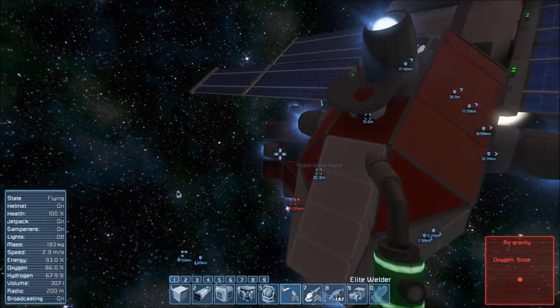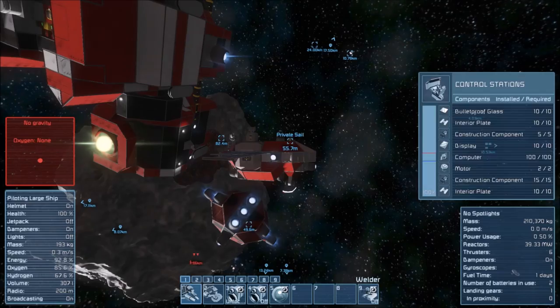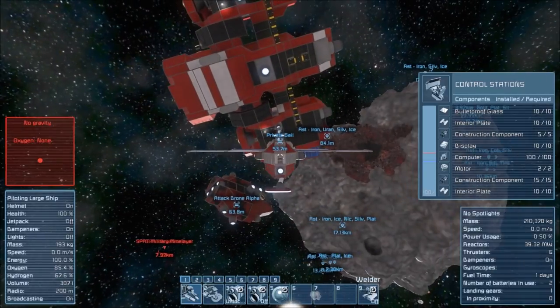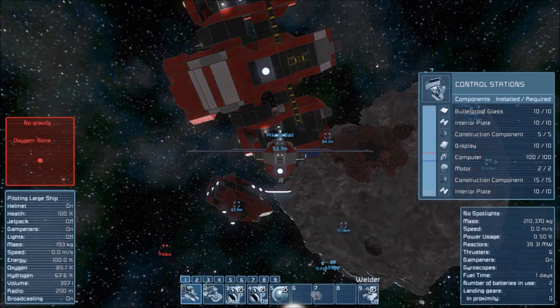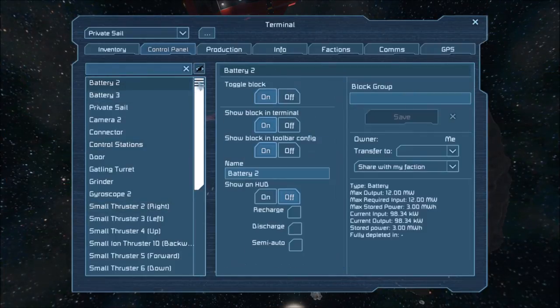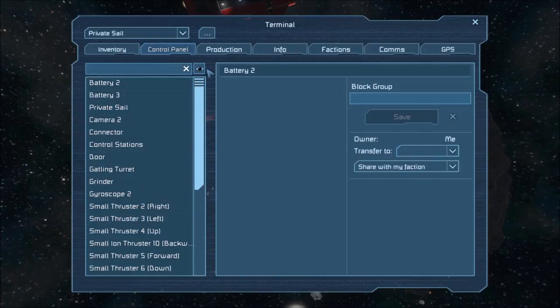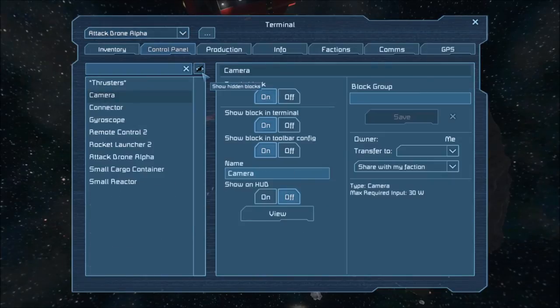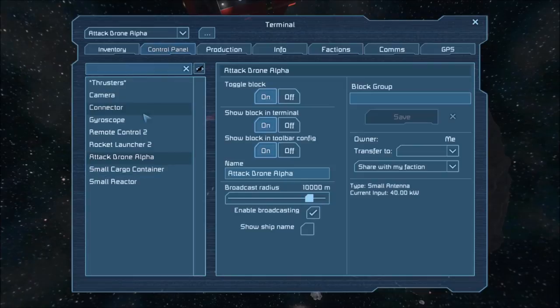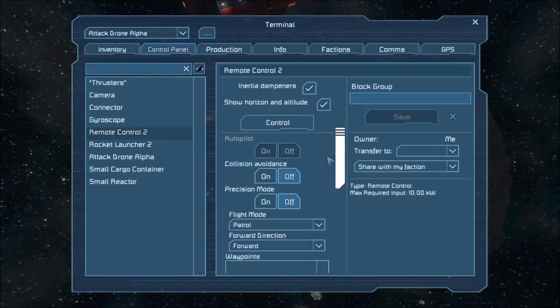Now that all of this is working, we just need to find a target. Let's get into the private sail. I'm just wondering — whenever I get out of the private sail, the doors are always closed. Does it auto-close or something? I want to set all of this to me, which it is — that's good. The next thing I want to do is go to Attack Drone Alpha, hide the hidden blocks, go to the remote control, and control it. It's remote control two, because I had to dismantle it and move it somewhere else.